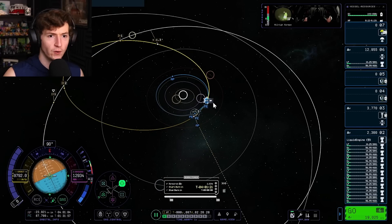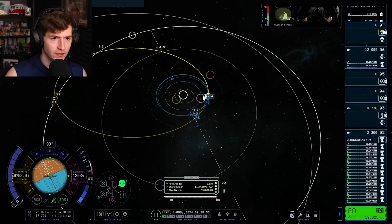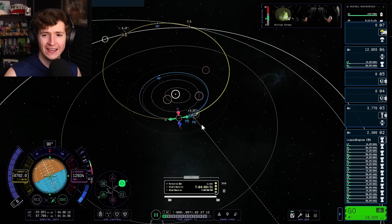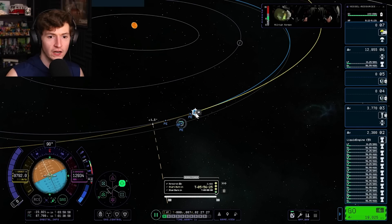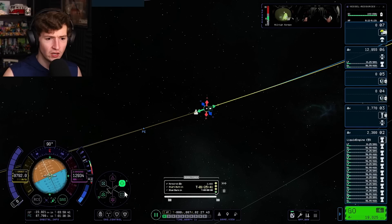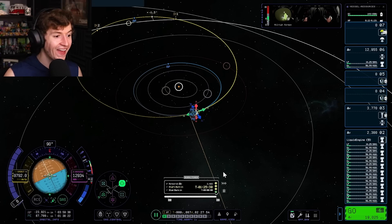Encounter? I really have trouble reading the new encounter display. Our intercept is too far — I can't tell if I've got an intercept or not. God, everything's white. You can't micro-adjust the maneuver node, and I can't find an adjustment screen. On the old KSP you could pull the nodes precisely — I just don't have the answer here.